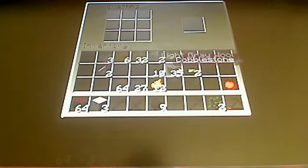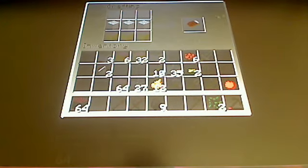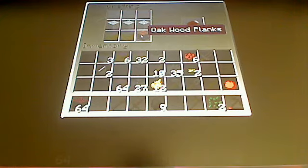Then you're going to get wood blocks here - yeah, those. You're going to get them and you have to get a crafting table. So you'll place three here and then you get here. So it's three wools on top and oak wood planks on the bottom.